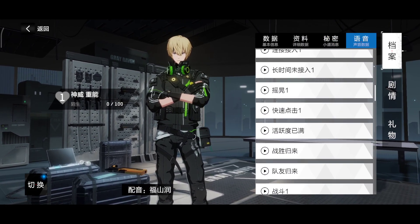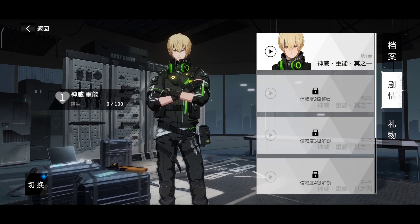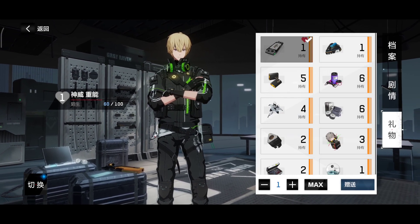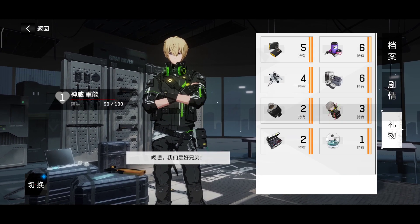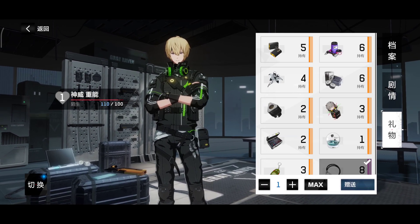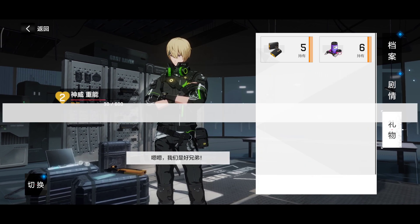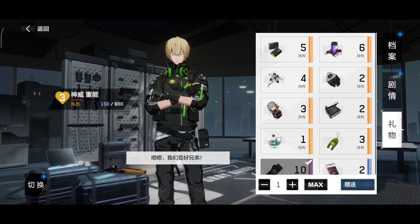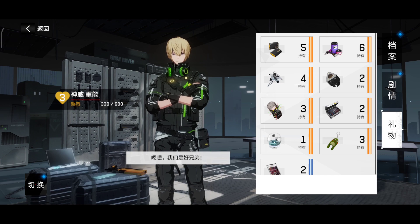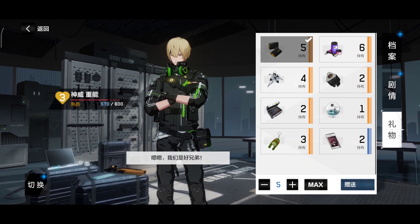Then you tap again and here you'll be greeted by the statistics and pretty much hidden data, voice packs, and animations for the character. Here is the story — the hidden story — and here you can give them gifts. As you give them gifts you will give them more affection, and with more affection you will unlock more hidden stories. They're really nice, well written, funny, and really entertaining — of course when you understand what they're saying.